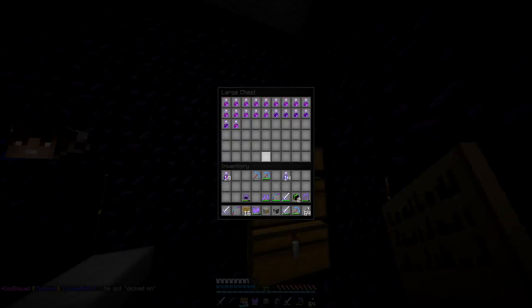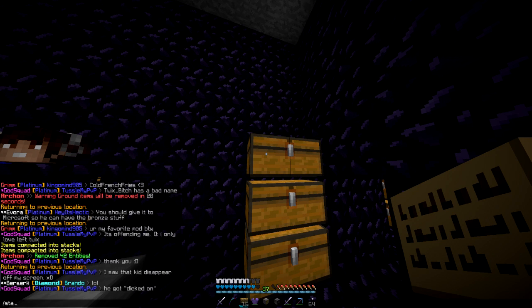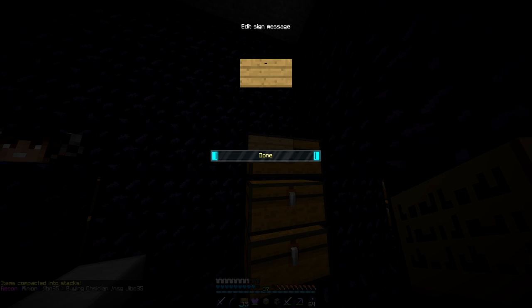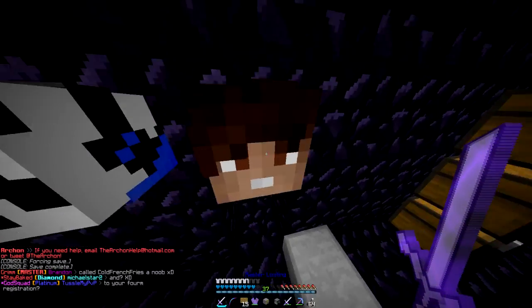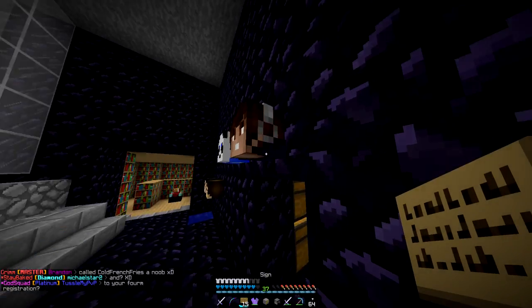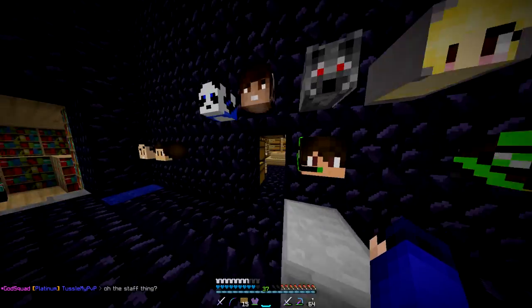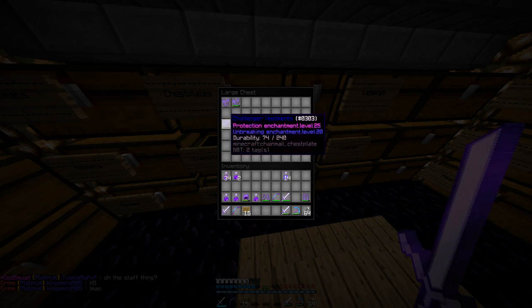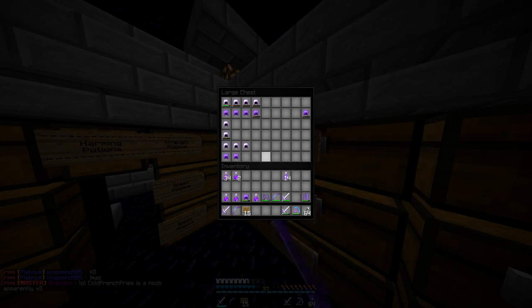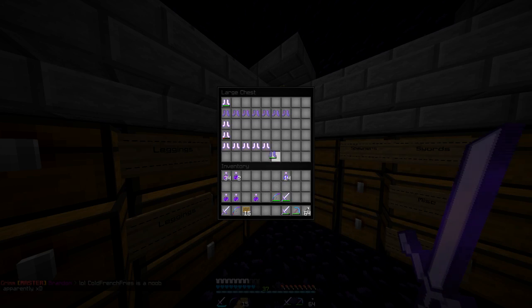Grab this - are any of these empty? None of these are empty. Just gonna stack these and then write 'pickaxes' right here, so I can casually just toss all my pickaxes in there. And look, it's Mark's head just chilling on my wall! Got these heads too. Toss this in there as well - lots and lots of chain armor. That's good. Put the boots in here.